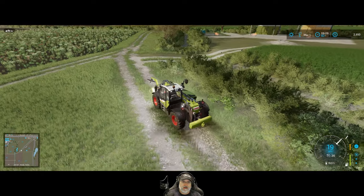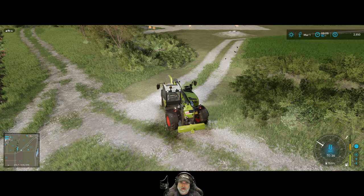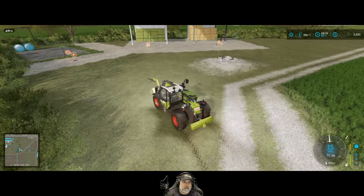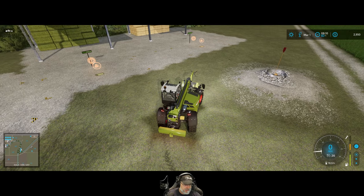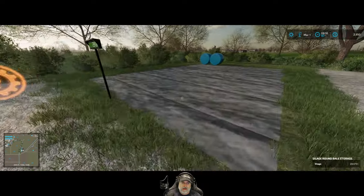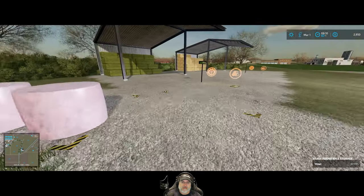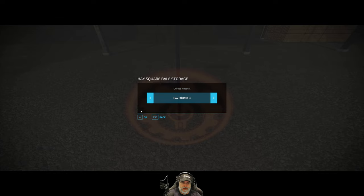We need the tractor to run the actual mixer. I actually took the rest of that mineral feed and put it in the mixer so it's already sitting in there. We're going to need maybe two of the 1.5 round bales - we have five total so that's good. We only needed one hay bale last time, so hay's going to last us quite a while.